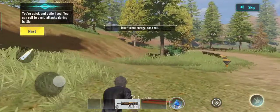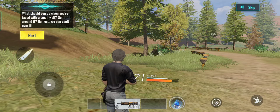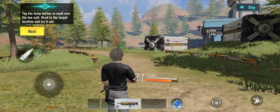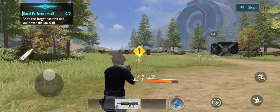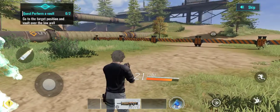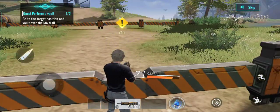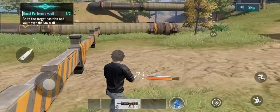You're nice and agile, I see. You can roll to avoid attacks during battle. What should you do when you're faced with a small wall? Go around it? No need — we can vault over it. Tap the jump button to vault over the low wall. Head to the target location and try it out. That's right. This trick can also help you vault through windows and enter houses, improving your exploring speed significantly.